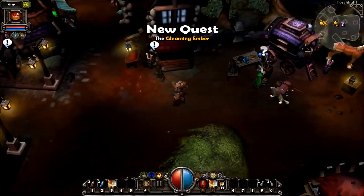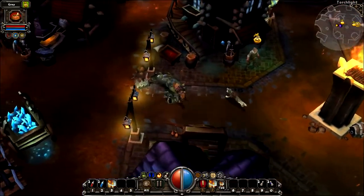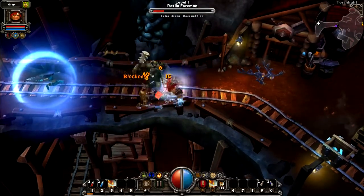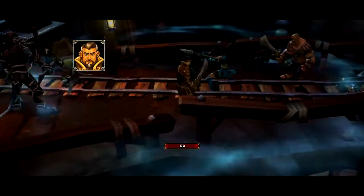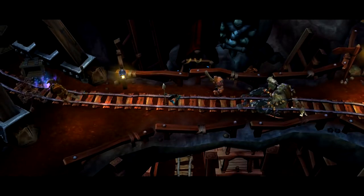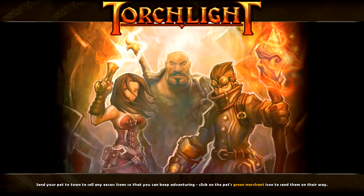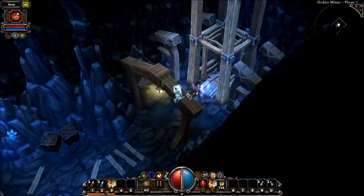He wants me to get a gleaming ember from the first dungeon. You see, there are dead enemies right now — that's because when you start a new game, you find these enemies raiding the town. He ran off to the dungeon, and this girl wants me to protect him. He is a bit ballsy — he just ran right down there. Anyway, we're in the very first dungeon, the mines.